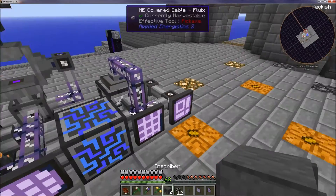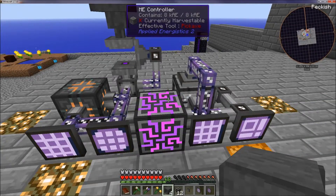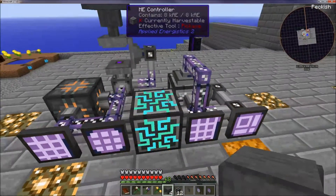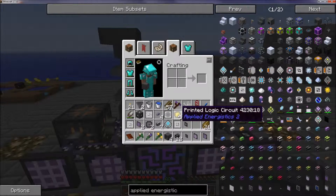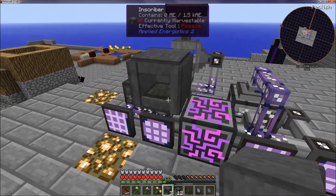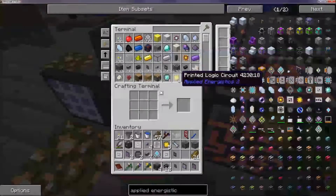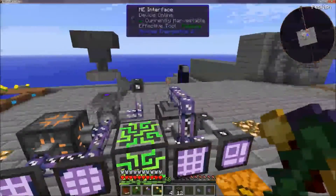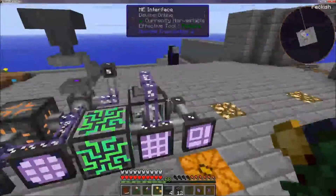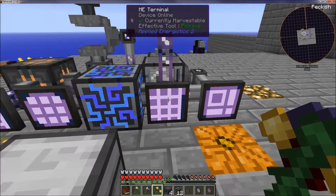So I'm obsessed with making sure I can craft everything. That might be my new goal — I want to be able to craft everything. So I want to be able to craft circuit boards, printed logic circuits, because we have to use a lot of them. So what I'm going to do is show you a way that I figured out how to set it up.